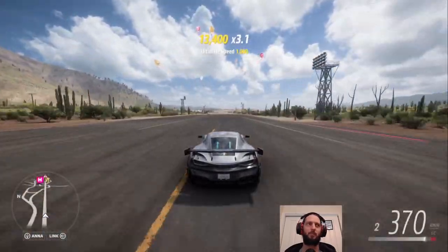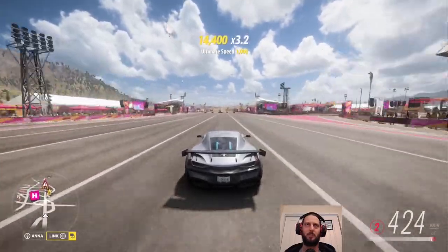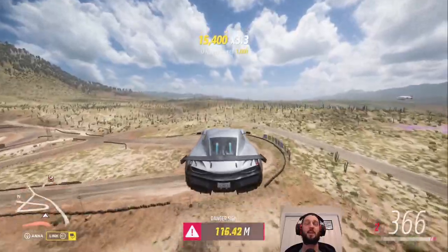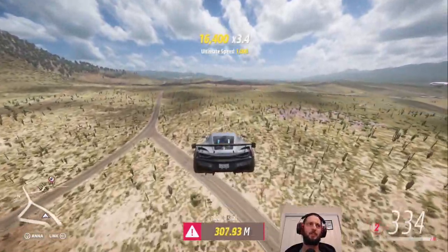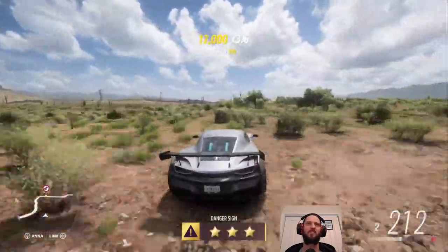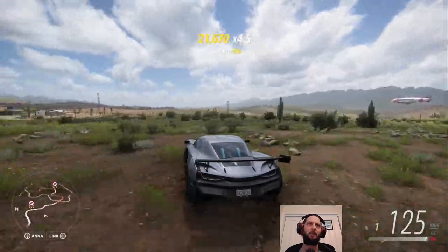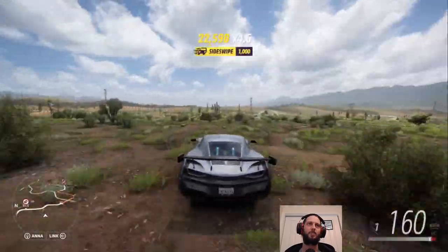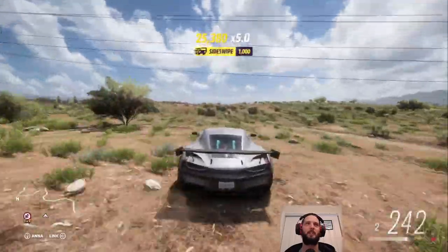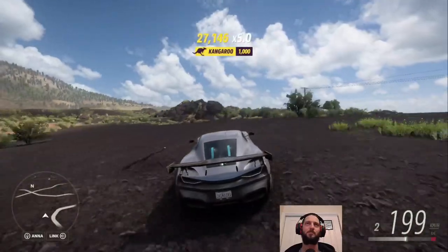We're going to check out the treasure soon, but first there's the question of another PR challenge — we need to get three stars at launch control, a daily challenge. So while I'm here, that's something like six stars if they gave them. Now we can head over to where the treasure is and rack up some skill points along the way. We're in our absurdly fast Rimac that has off-road suspension and tires.